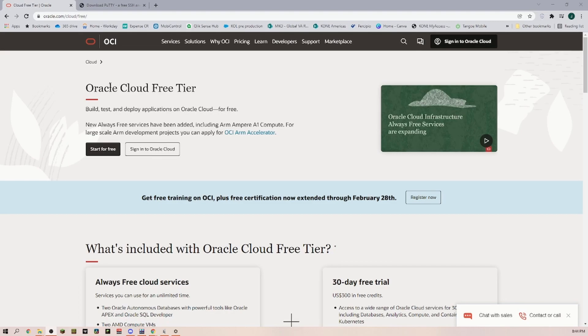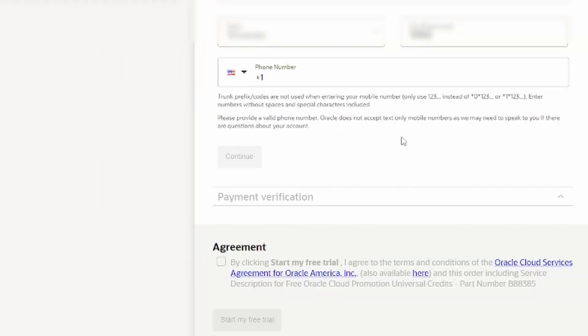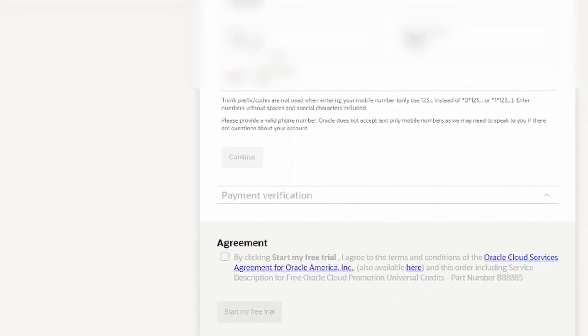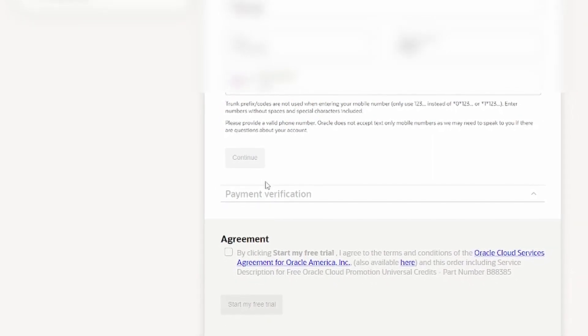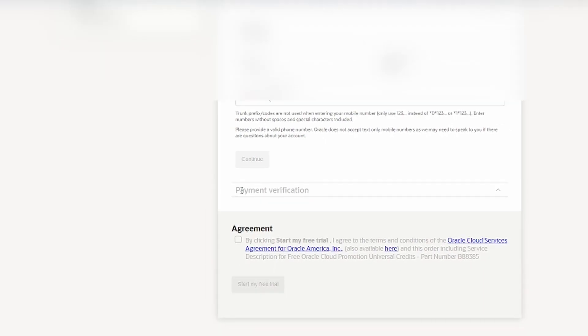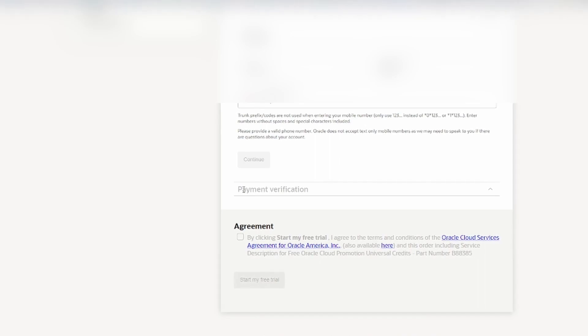The first place we are going is to Oracle itself, and we are going to click on 'Start for Free.' Now, that Oracle Cloud server is always free, but of course you have to set up your account first. Once you go through the signup form you'll get to a page where you have to put in your address, a phone number, and a payment verification. It is a free service — I'm going to show you why it is free and how you can keep it free.